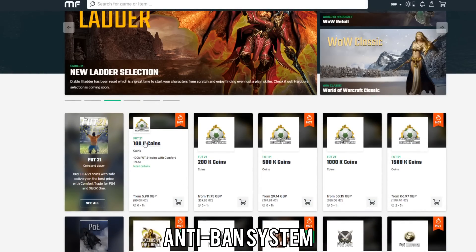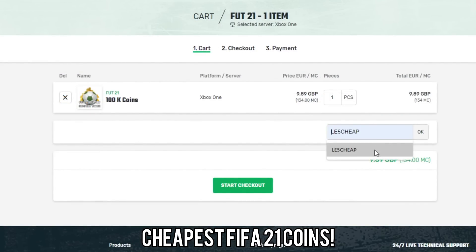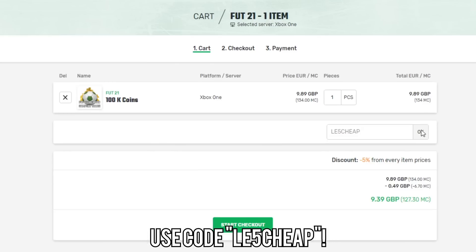Just before we get into the video, if you want to buy FIFA 21 coins make sure to go to the link in the description and check out Mule Factory. They've got a 24/7 service, they're completely reliable, and if you use the code LE5CHEAP at checkout you'll get a 5% discount.